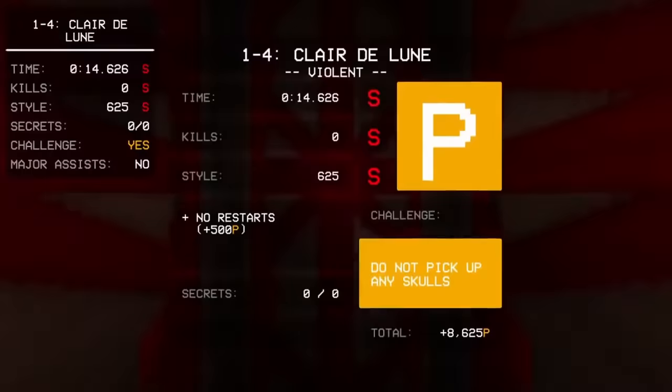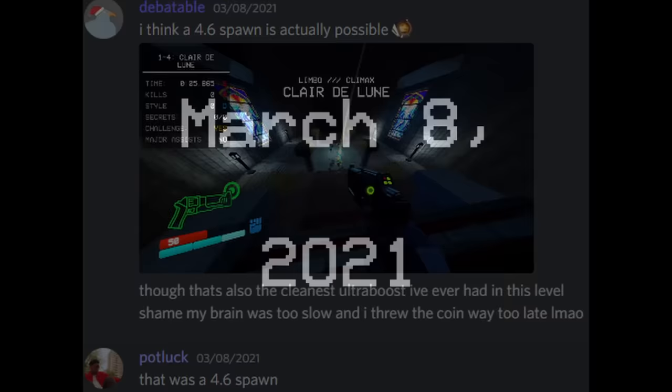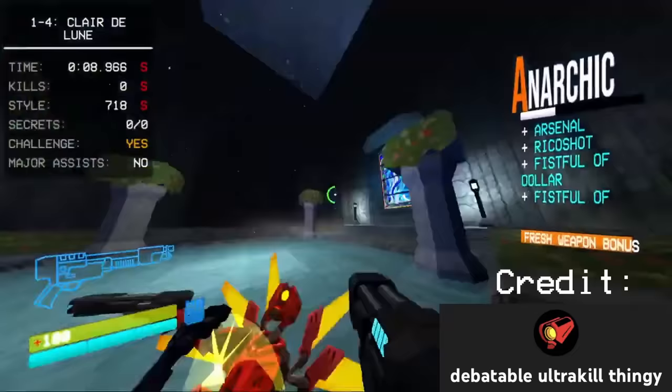I mentioned this earlier when DK got a P rank, but this is actually the main reason this world record history can be very confusing, because for a time, the fastest clear of a level was held by P% runs. A few days later, on March 8th, 2021, after he was more comfortable with the V2 kill, Deb came back to use the ultraboost strategy into the fight, yielding the first ever 4.6 spawn and a couple new records. Later that day, Deb posted a 14.310, slowly getting closer and closer to a sub-14.